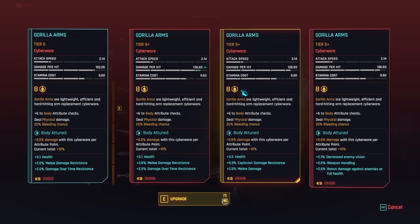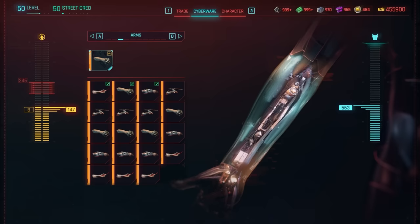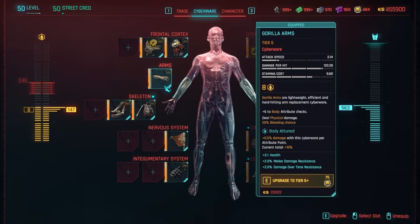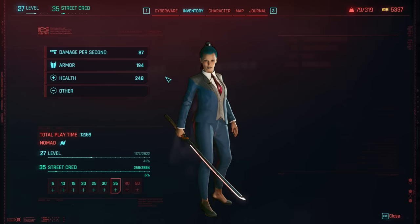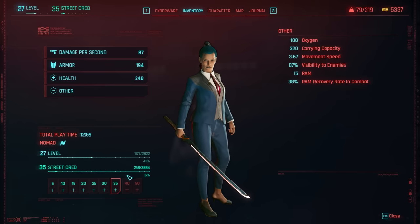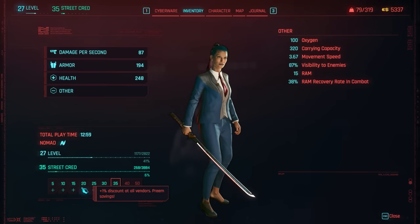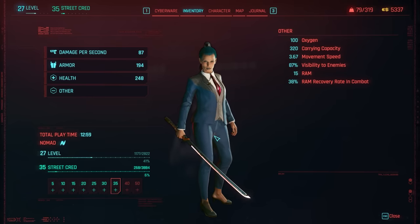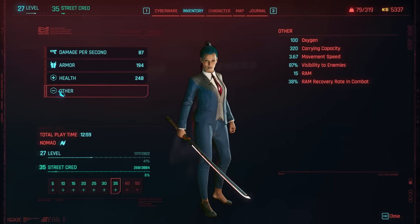Those components you find throughout the world are now super important for the cyberware system, so you can upgrade to tier 5 and tier 5++ to really get the most benefits. The higher your street cred, the less you have to pay when buying cyberware, so make sure you're maxing that out. The higher tiers of cyberware gear are now linked to your level, so the higher your level, the higher quality cyberware becomes available — same with all the other shops.